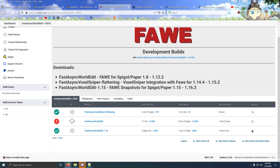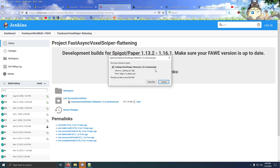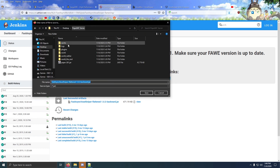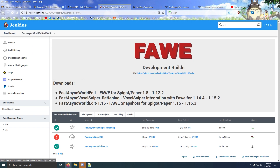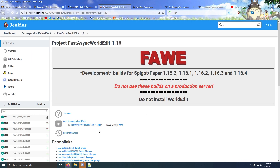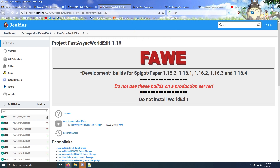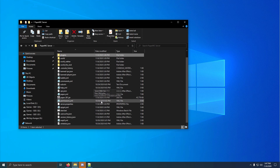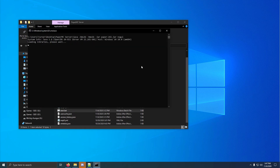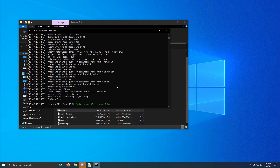We're going to scroll down just a little bit and click the first one, which is FastAsyncVoxelSniper. You're going to make sure you download the latest successful artifact, and it ends in a .jar. We're going to save that into our plugins folder. Now we're going to go back to FastAsyncWorldEdit and download the WorldEdit as well, because for this version of VoxelSniper you also need WorldEdit. Now if I go to my plugins folder, you can see I have VoxelSniper and WorldEdit on my server. So now I can start the server and that will work.